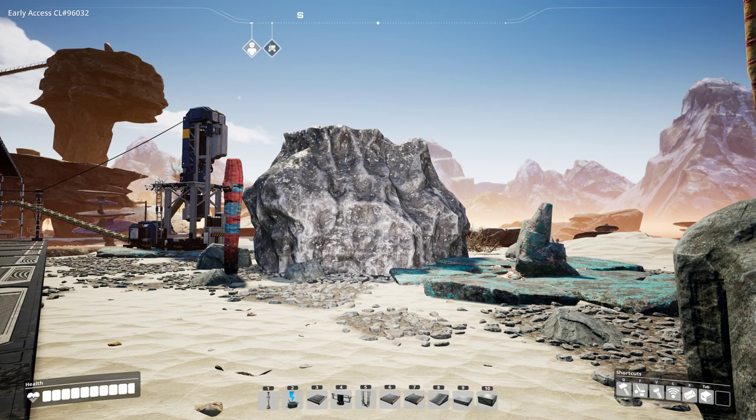Welcome to this Satisfactory tutorial where I will explain how to optimize your factory to get the best efficiency and throughput for your ores and parts — all the way from the mines onto the belts, into the smelters and then into the constructors. Be aware that I have not unlocked any tier 5 or tier 6 technology in this factory, but I will reference the information found in the research menu for the relevant items in those tiers.